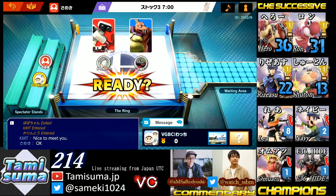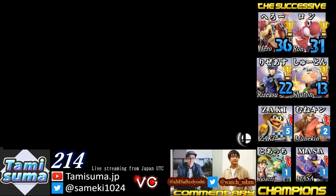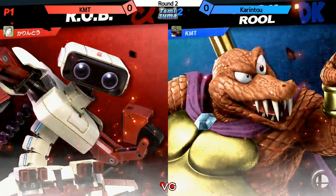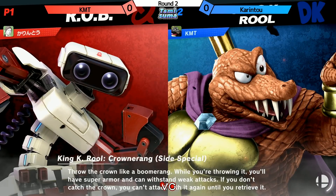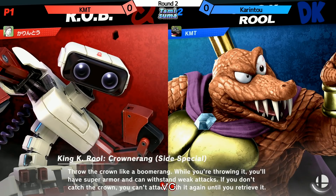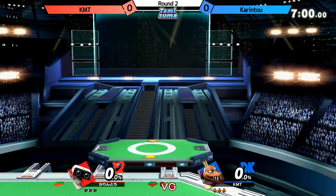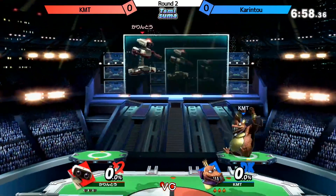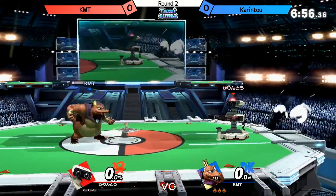We're streaming for the first time — okay, so KMT was right. He's using his main character's icon, but Karinto is using ROB. Maybe because of the matchup, maybe he has a Wii Fit Trainer. We haven't found out yet. It's round two match — ROB versus KMT. Here we go.